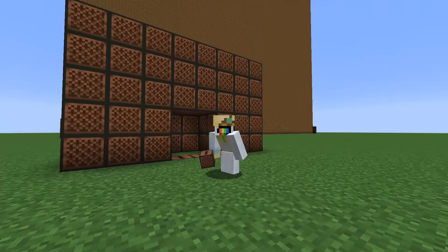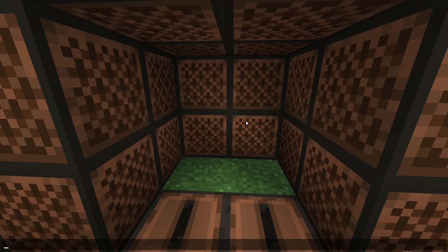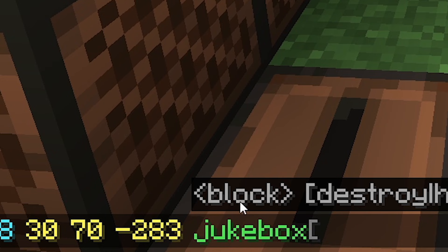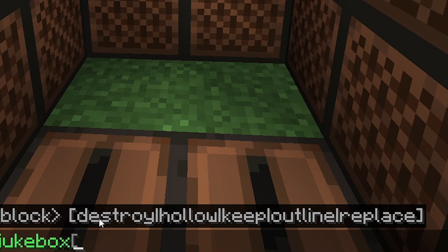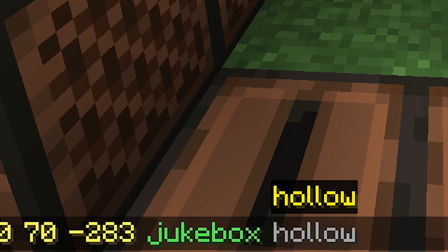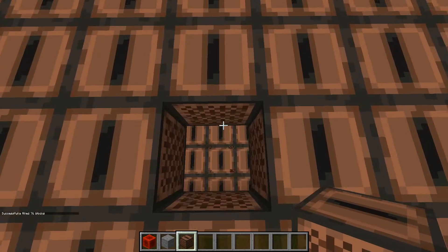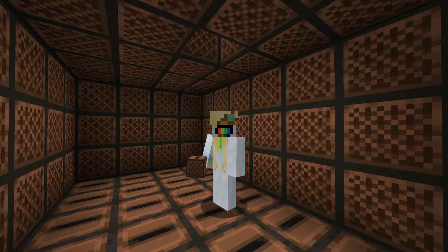But wait — I don't want to hollow out this entire thing to build a house. Well, you don't have to. Right after the block name, it tells you the block goes here, and then you get your pick of destroy, hollow, outline, keep, replace. Hollow is the one I use most frequently. Let's try it — just type it in right after the word 'jukebox.' It filled it in again, but this time it's hollow. Not bad.